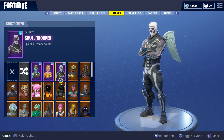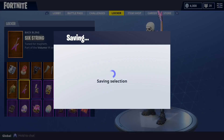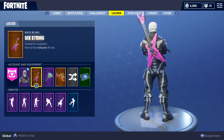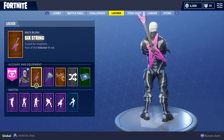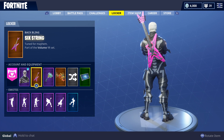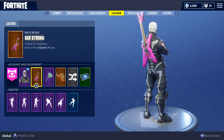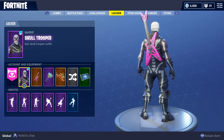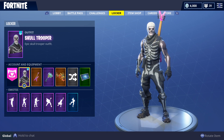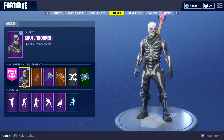Last up we got the Skull Trooper with the Six String guitar back bling. The Power Cord skin has only come out once in the shop — most people didn't think it would come back. The Power Cord, which is the rockstar girl, came out one time, so this guitar is one of the rarest things in the game right now. On top of the Skull Trooper, it looks like a dude from Guitar Hero — it's just mad lit.